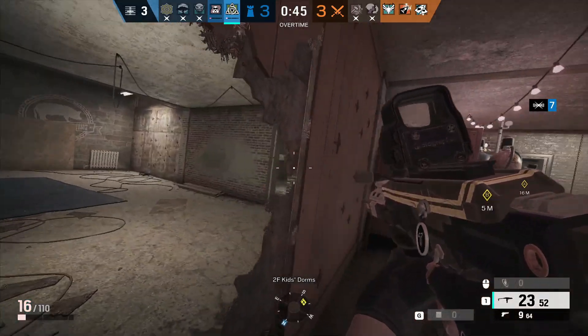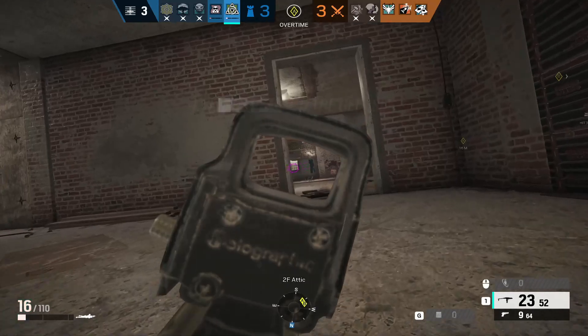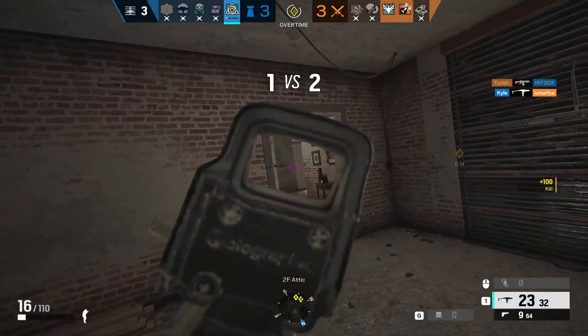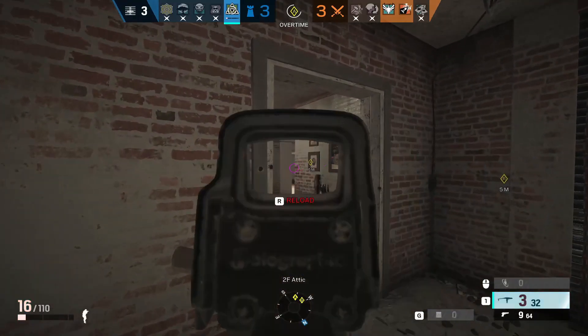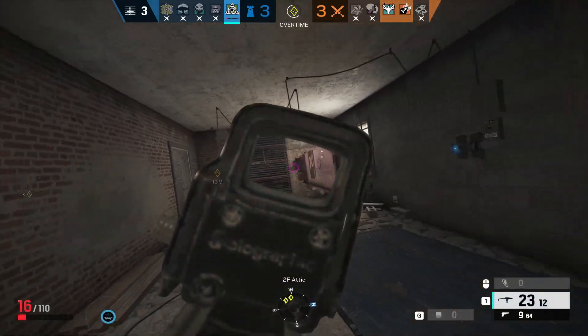The creative director on Rainbow Six Siege actually took to Twitter yesterday and started to talk about Mira for a bit — just talking about how she came to be, a lot of cool things in the making of Mira, taking a little look back at her. And he actually gave us a glimpse of a part of testing which they used when making Mira.